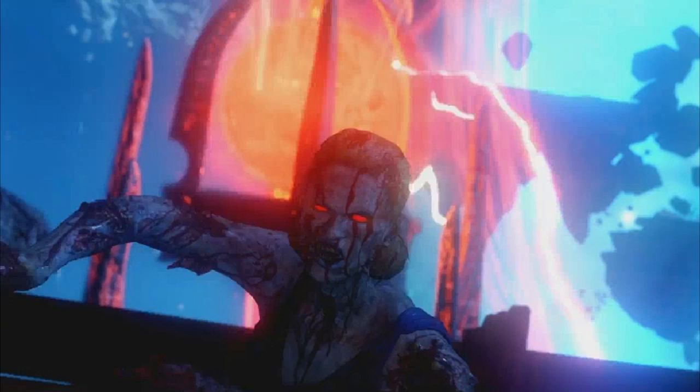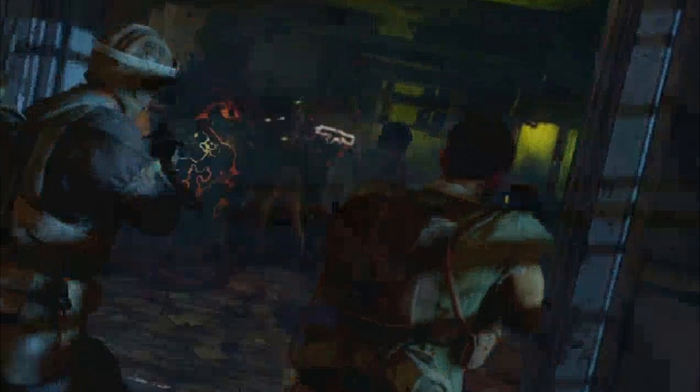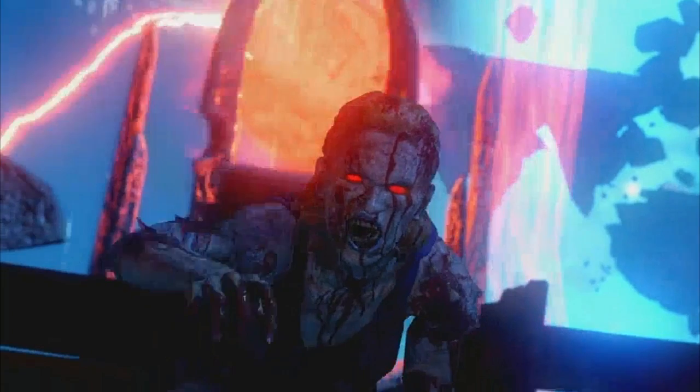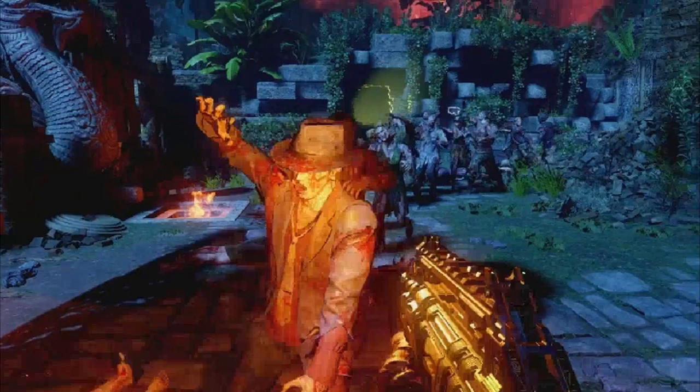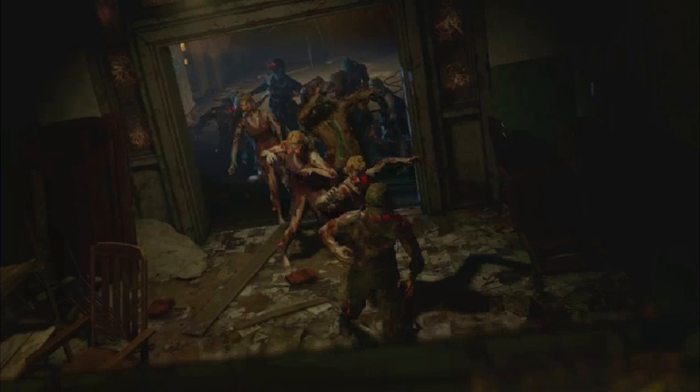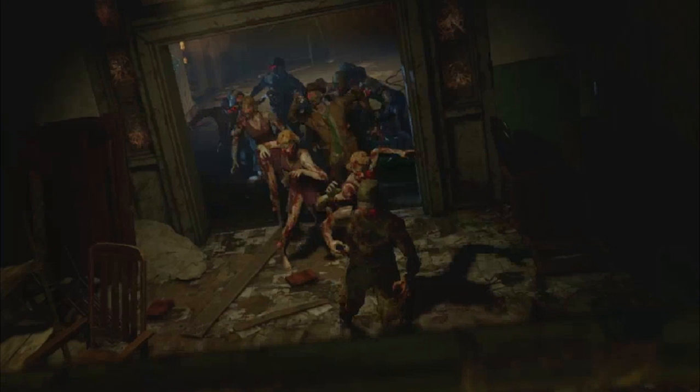We just see the characters walking through - maybe they're getting tagged. I'm guessing maybe this is Shino'ima. We see the KRM-262 in the wall, we see the Margwa zombie groaning, more shots of Shangri-La, and then we see the Electro-Shock Defenses. That may suggest it could be next to the spawn room, which would be quite cool.